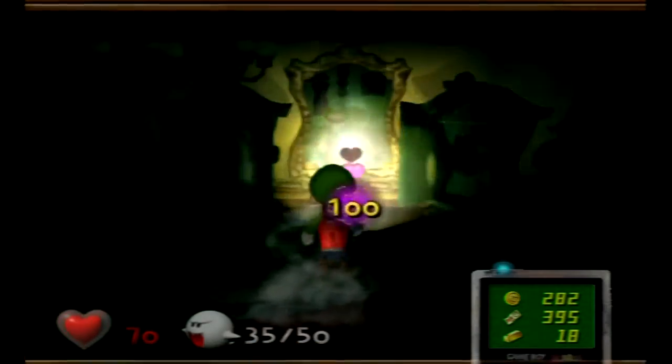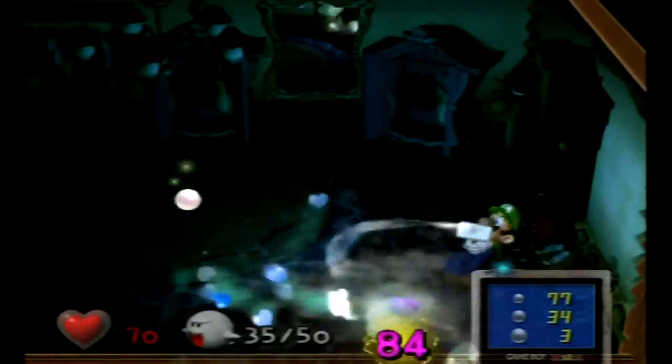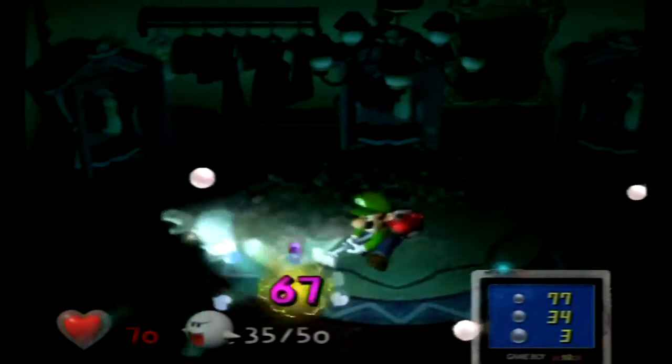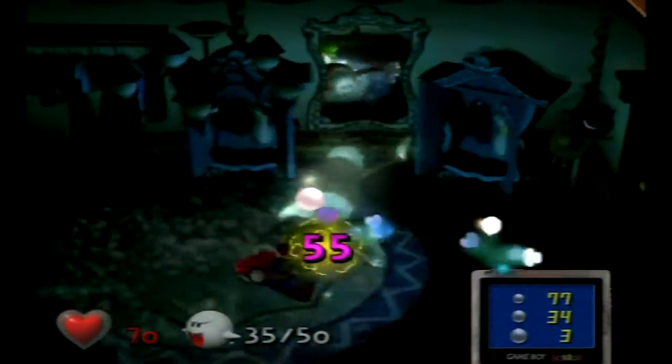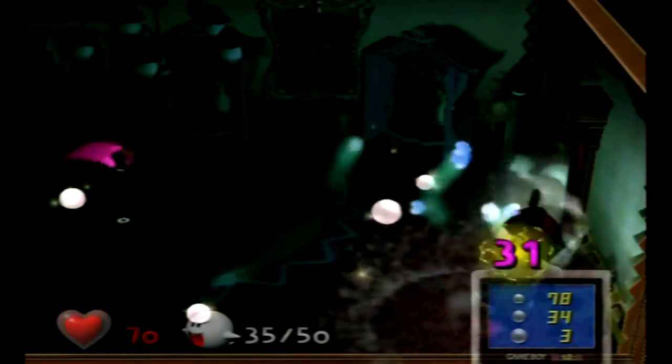Welcome back to Luigi's Mansion. I have found Uncle Grimly, I think is his name. We are in the wardrobe room, which is on the second floor. You have to get through it through the foyer, because this game doesn't like letting the player use shortcuts to get anywhere.